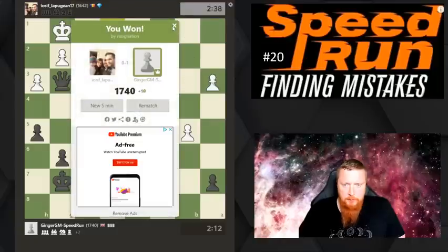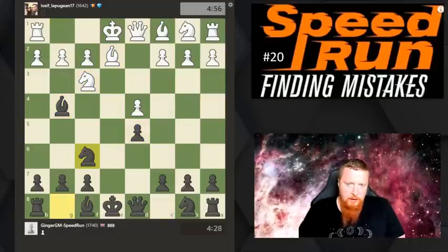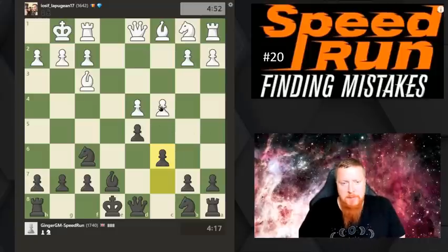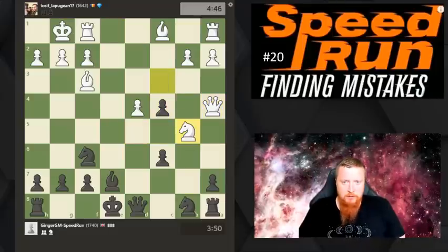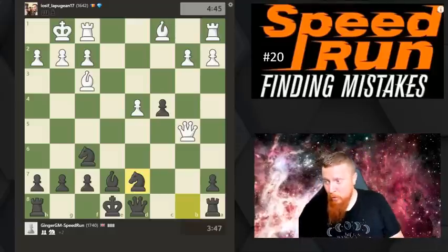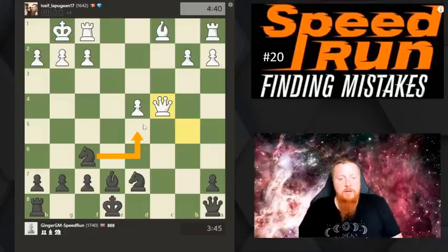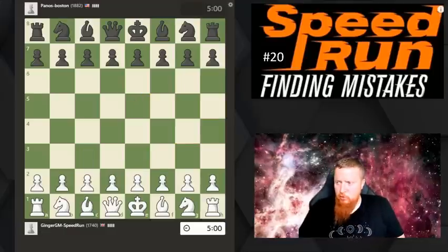Look at the squares around your opponent's king and try to find the focal points you can come into on those squares. That focal point was pretty bad for him. A strange game - it's the exchange French. When your opponent plays an opening you don't like, sometimes it happens and you've got to be patient. He needed to slow down - maybe taking my pawn first was okay. Again he played these moves very quickly, entering this tactical exchange in 10-14 seconds. From practice, having the two knights against these minor pieces is a very good trade, especially when you have good squares for your knights in the center. We're now at 1740.